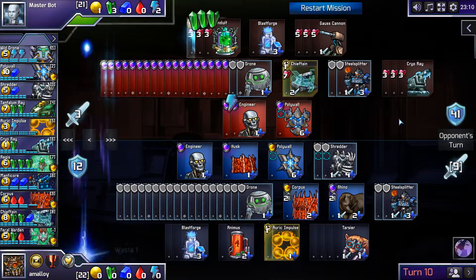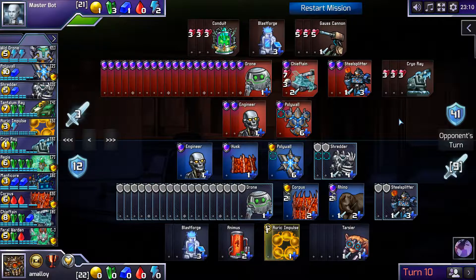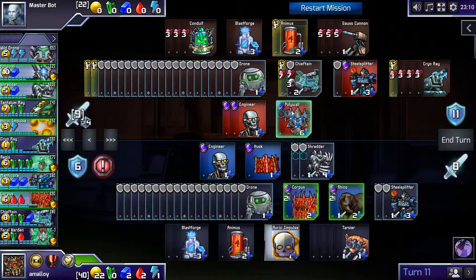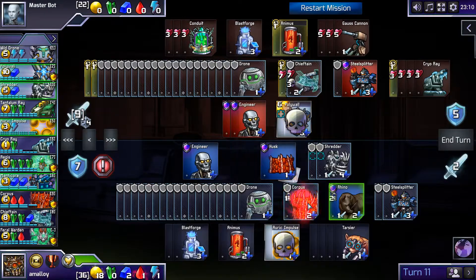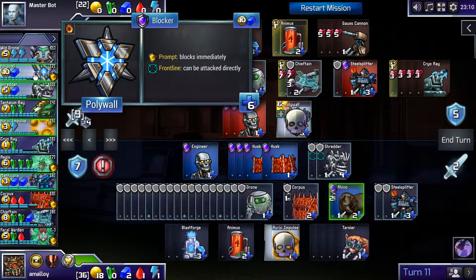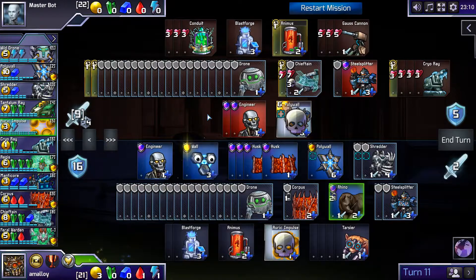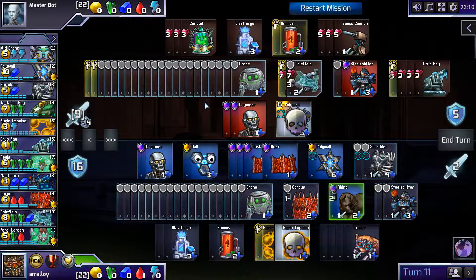This is promising, I guess. His actual attack number is a lot lower than it was in previous attempts. I don't like having to build Polywall plus wall here, but I'd like to guarantee absorb if he clicks my Polywall. I could just hold back this Steel Splitter — it's not doing anything. Then I don't need the wall; I can build a Shredder instead, or maybe even a Tarsier? Seems a bit greedy.